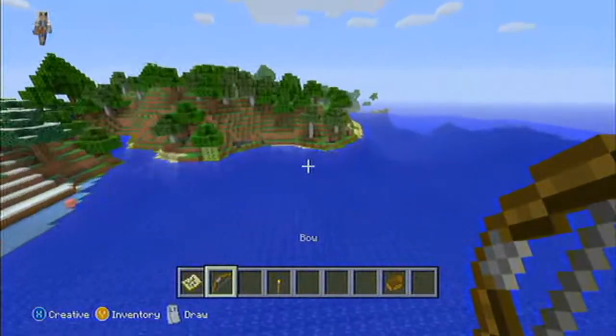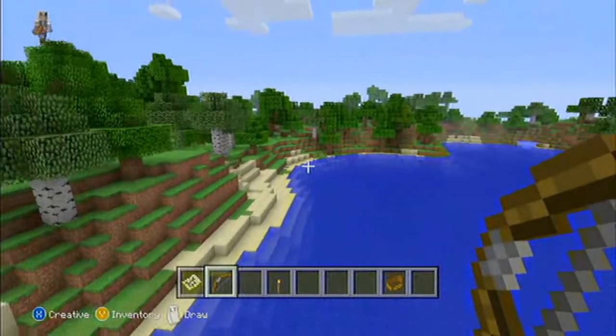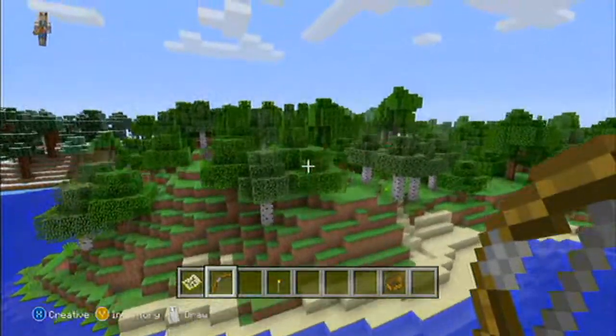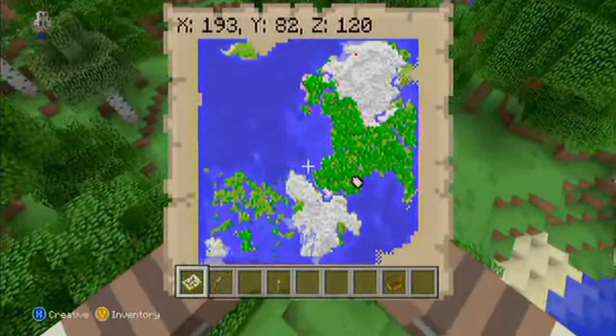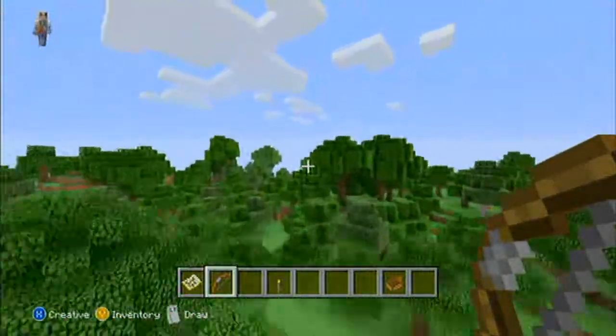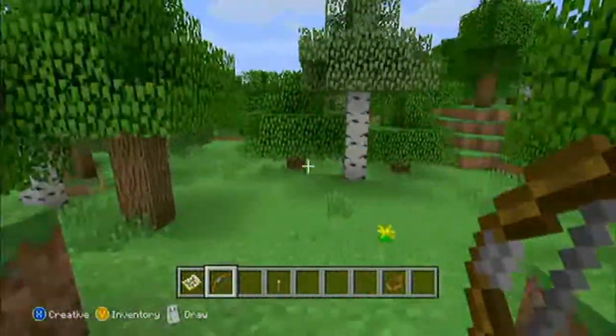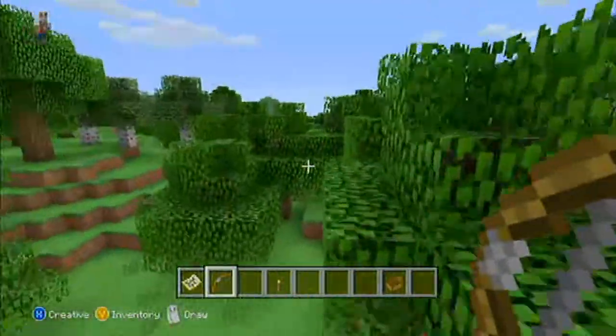Those are the coordinates to one of the snow biomes. Over here, it looks like they tried implementing beaches — judging by the sand. This is a pretty big forest biome and I like it — it has a lot of trees and a lot of little caves I've noticed on this map that actually go into places.